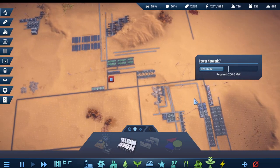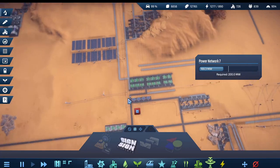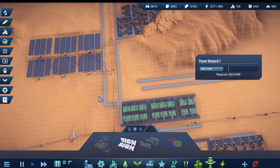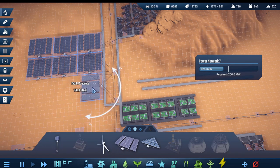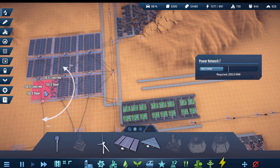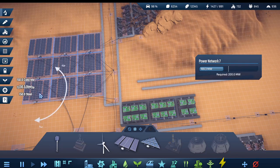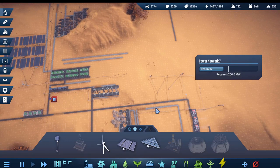Not enough power — network seven. That's because I don't have my master grids connected yet. Let's just do one big massive grid here. I could connect it — I'm still a little short, so I think what I'll do is add some more solar panels, then just connect it up to that bottom grid. It's already connected — there we go. My power just jumped up quite a bit.